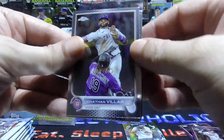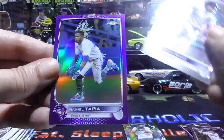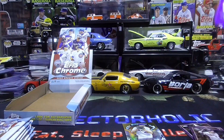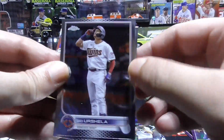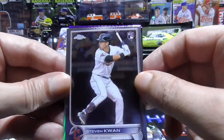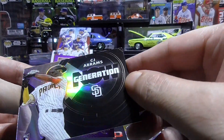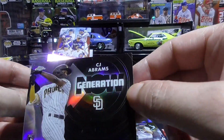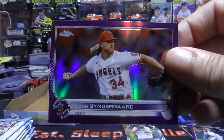Jonathan Villar, Chris Bryant, Javier Baez, and a Ramel Tapia purple. Gio Urshela, Steven Quan rookie — nice one — C.J. Abrams Generation Now rookie, and a Noah Syndergaard purple.